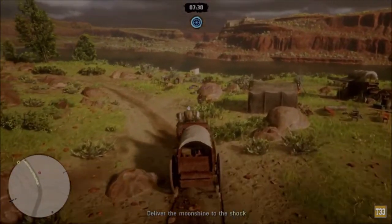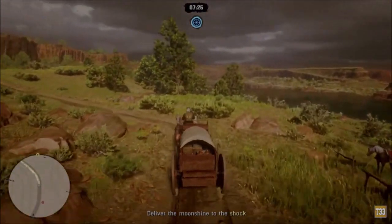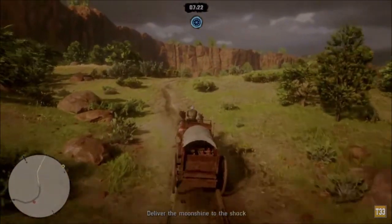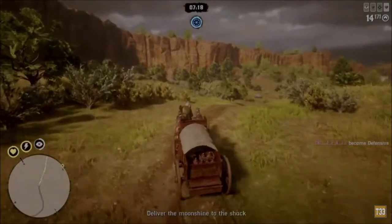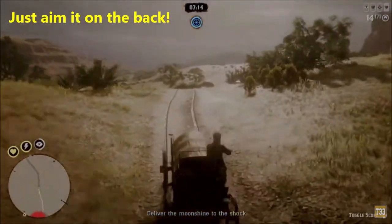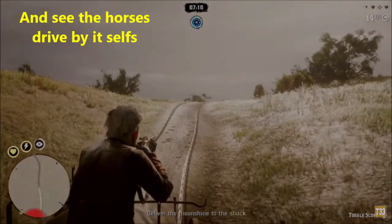Now we start the mission. You can take any gun that you like, and then you just aim it here at the back. You see the horses — they're gonna drive by themselves automatically.